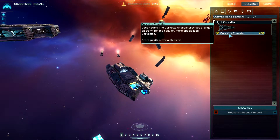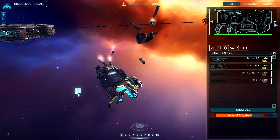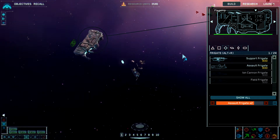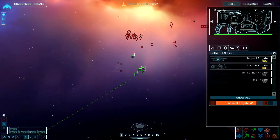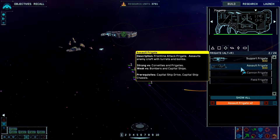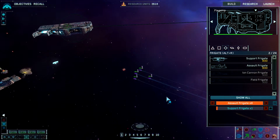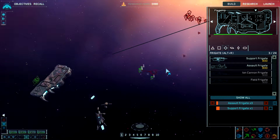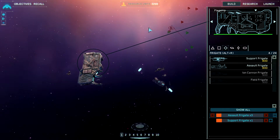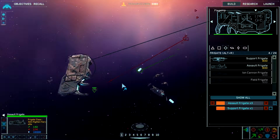I could go for super capital drive or I could go for corvette chassis. Let's go for the chassis, because I want to get access to something heavier than my scouts. Don't go over there, you stupid scouts. My scouts are starting to get nailed now. But I have some assault frigates that are starting to come off the line, so that's good.